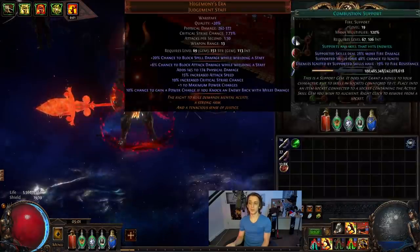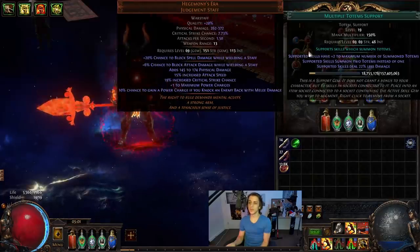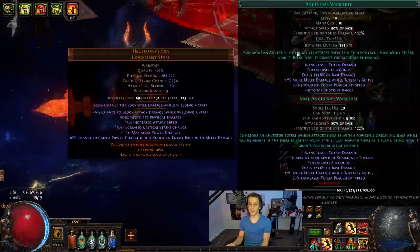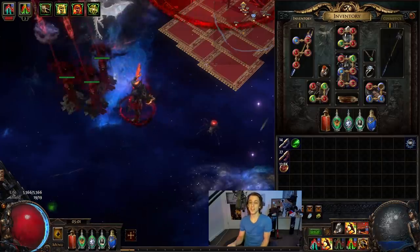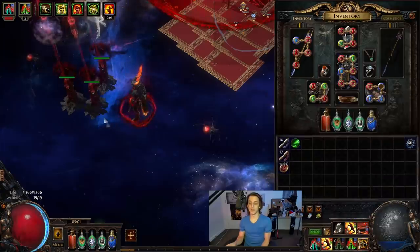As for the totem setup, it was primarily a four-link almost all of the time: Combustion, Multi-Totem, Ancestral Warchief, and Ancestral Protector. The Multi-Totem is the important piece so we can have both totems up. You've got your Protectors, you've got your Warchiefs — there's one Protector there and two Warchiefs here — and we're getting buffs from both of them.